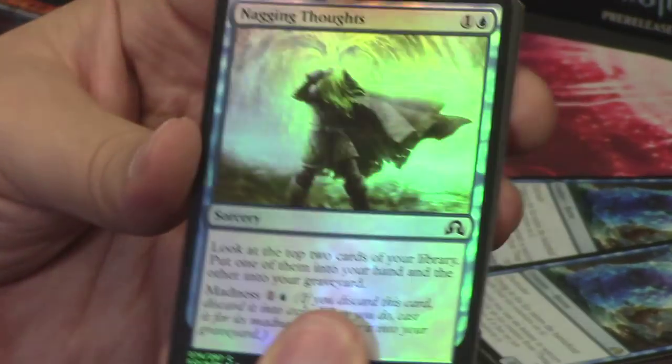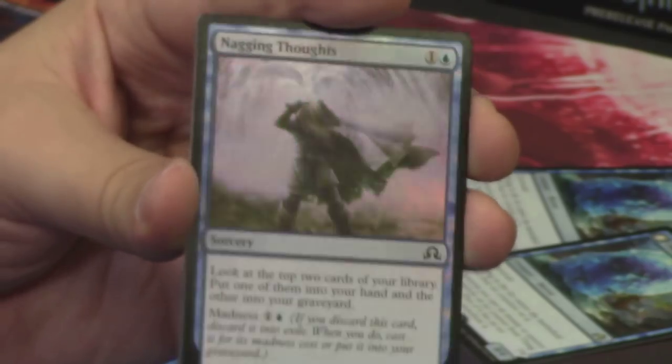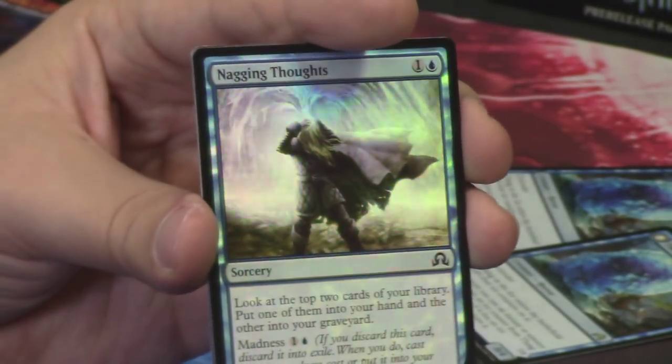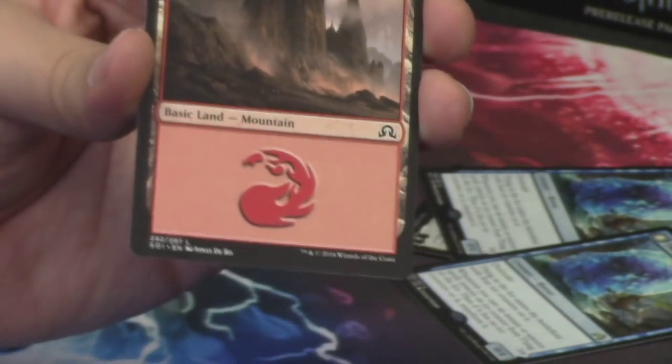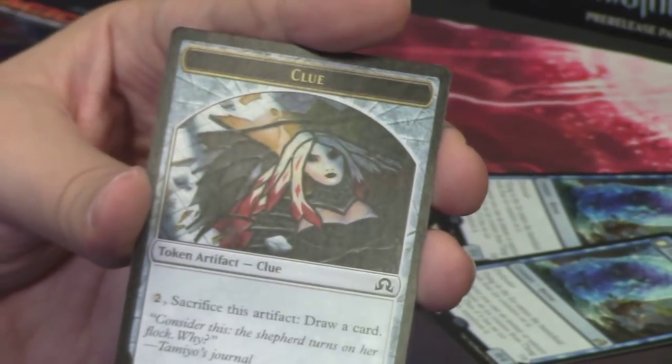Behind that we have a foil Nagging Thoughts — a foil common. Pretty cool; I like how it looks with the blue coming out of his head with the thoughts that are nagging. Behind it we have a mountain, and behind that another clue token. I love the art on this one with the stained glass window.